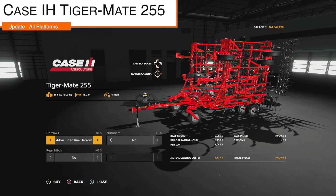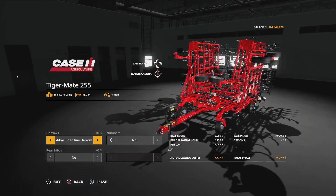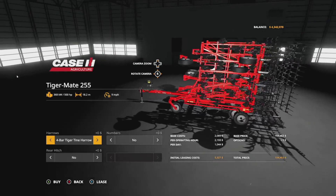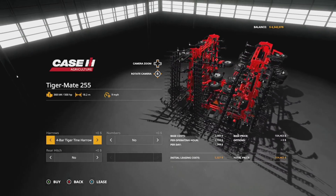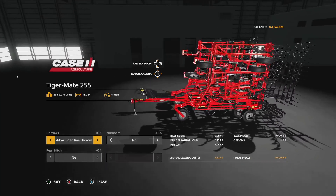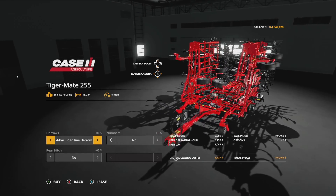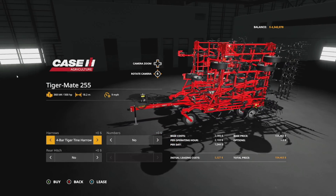Custom Modding is back with an update to their Case IH Tiger May 255 field cultivator, changelog 1.001. This is one of if not the most detailed cultivator in the game — if you're using Case equipment and need a big cultivator, download this. The update fixed an issue with wheels not running in multiplayer and fixed compatibility bugs with other mods. It's on all platforms.